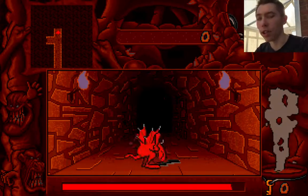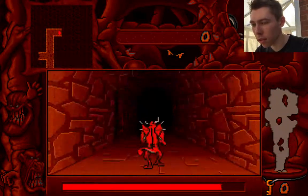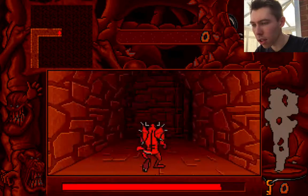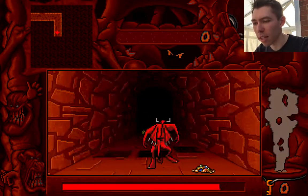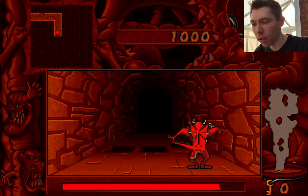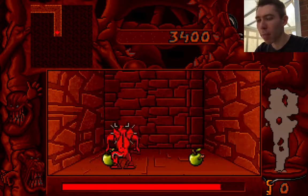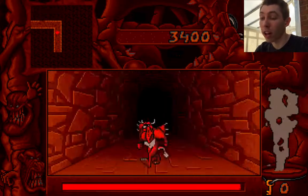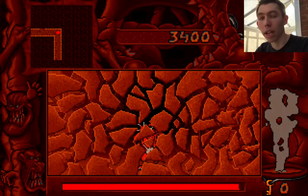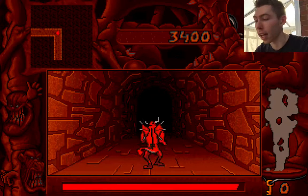Watch out for the electric on the floor. There are also holes in the ground in some areas, so try not to fall down those. The apples help with your life bar — if it gets too low you die, and it goes down constantly. You can't stop it from going down; the longer you take, the less time you have.